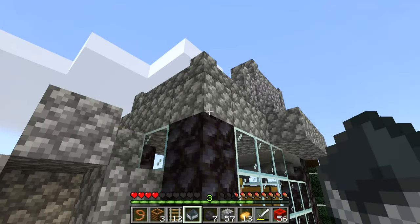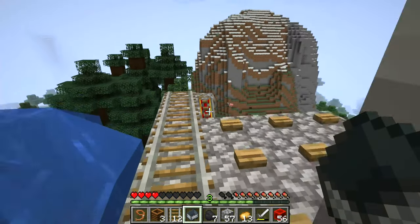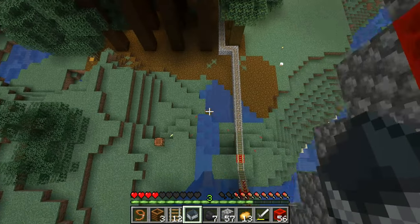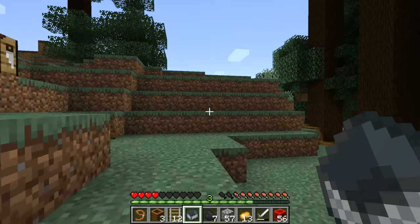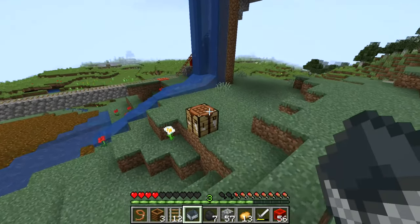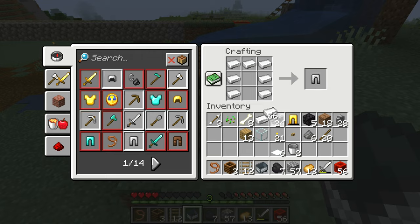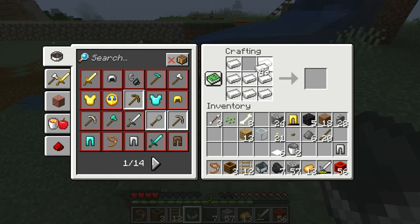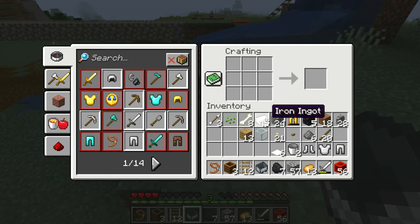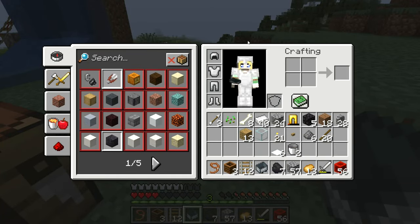All we gotta do is wait until it gets dark, and then we're gonna go ahead and bring our grumple here. I wish I could just give him a hat and he would wear it, but that's not how it works. Let's make some armor for ourselves as well because I don't have anything on me right now except for these pants — but gold, you know, that's not going to work. Okay, this is so much better.